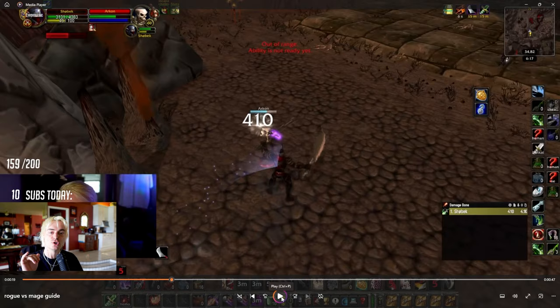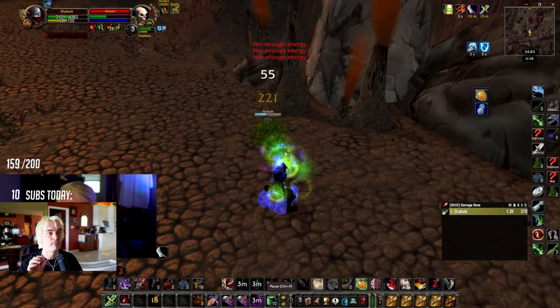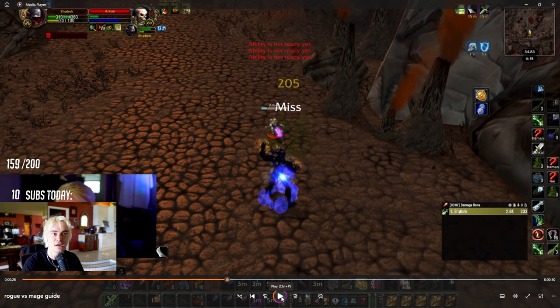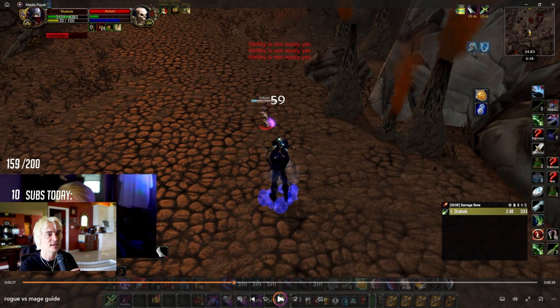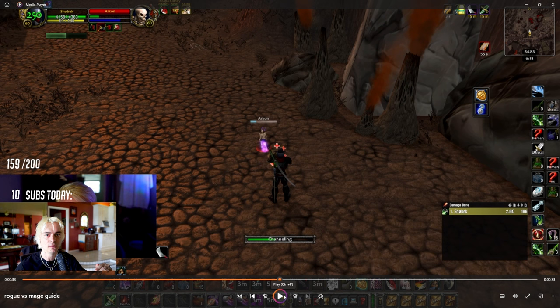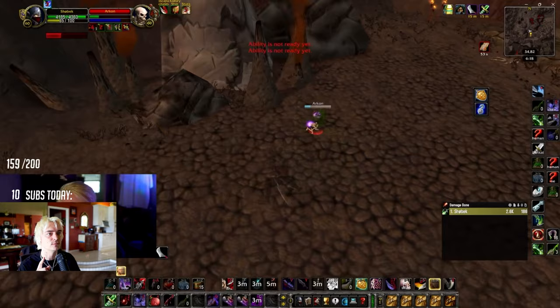Now it's a DR cheap shot but that's fine — we're going for the full stun lock. Cheap shot into kidney, I'm pumping damage, he can't block, he can't blink, it's not up yet. Then I go for a cold blood eviscerate — unfortunately it wasn't enough damage to finish him. In most cases right here you'd probably finish your opponent, but this guy is fully geared so he lived. I throw my blind and now his blink is up, so we have to do it again.